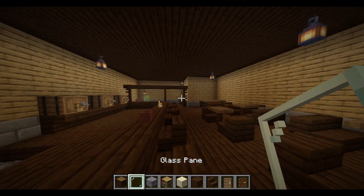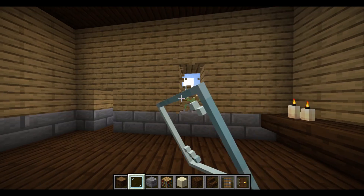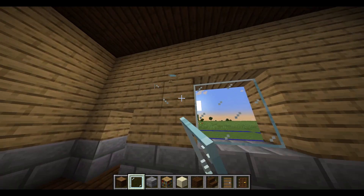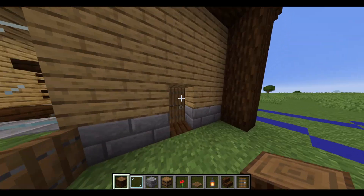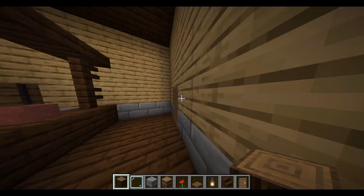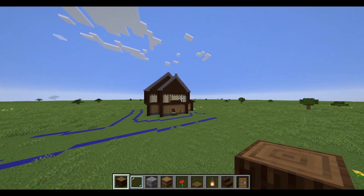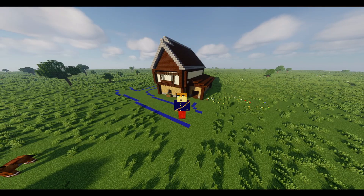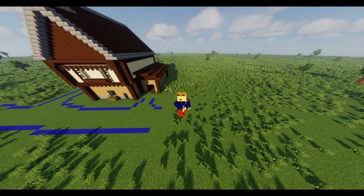Now we're going to add a couple windows to the downstairs, and that'll be it. And this is the final product. We added some windows, we finished up the stables where the horses can go, and of course we added some doors, made the inside look real nice, and I think this was a successful build. We also added some flowers, so it's nice. Thank you guys for joining me in this tutorial to build a beautiful medieval tavern slash inn. Make sure to like and subscribe, and make sure to comment what you want me to build next. Thank you.